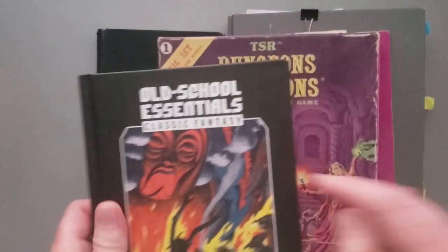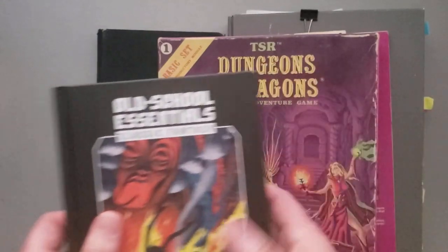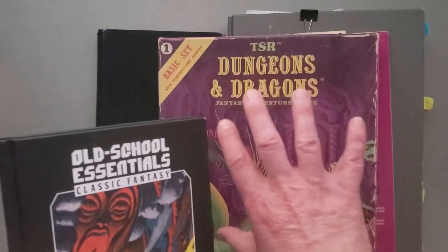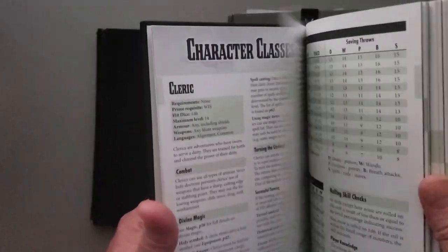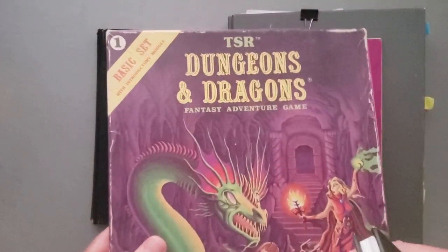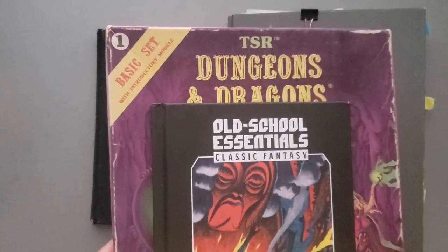I hate to keep saying 'essentially' when it's called Old School Essentials, but it is the same game. It's a retro clone, so what it does is represent all the data, mechanics, and everything from the original game. It strips out all the flavor text and puts it in a layout that is much easier to reference at the table. It also prevents me from having any accidents — like spills or greasy pizza fingers — getting on my original game from 1981.